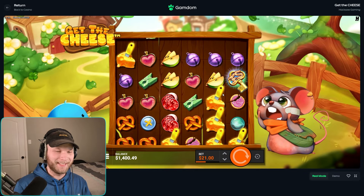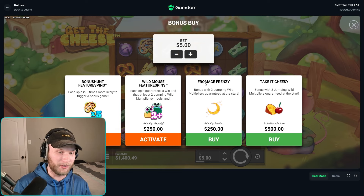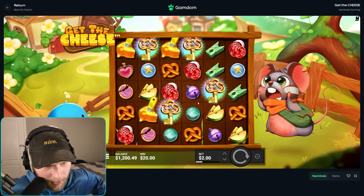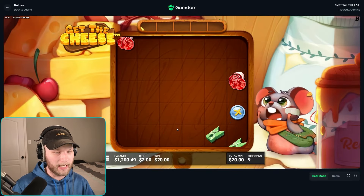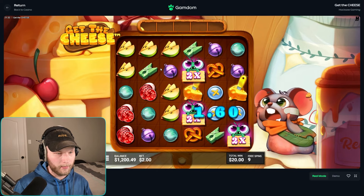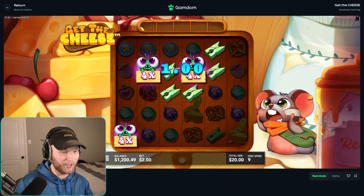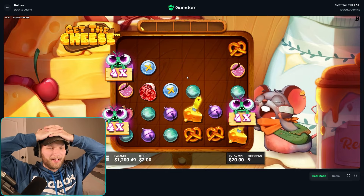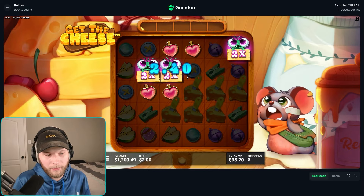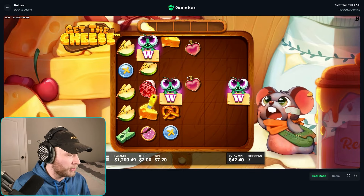I shouldn't have done turbo spins on that — it happened so quick. To be honest I like the Fromage Frenzy bonus more than the Take it Cheesy, but let's send a couple more Take it Cheesies to get a real feel for it. The one we did didn't do anything so I've yet to see this thing go nuts. The multi should stay for the entire super bonus — why does it not stay?